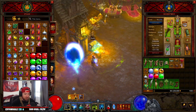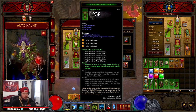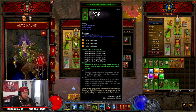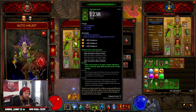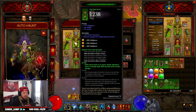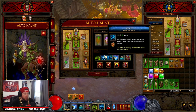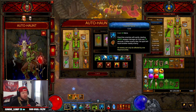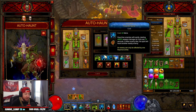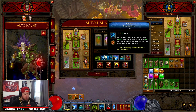This build is a little different because we're only using a two-piece Jade Harvester set, which when Haunt lands on an enemy already affected by Haunt it deals 3500 seconds worth of Haunt damage — a crazy amount. Haunt deals 4000 weapon percent damage over 12 seconds, so you're dealing 3500 seconds worth of 4000 damage. Let me know in the comments if I have that wrong but I'm pretty sure that's how it works.